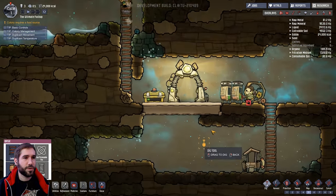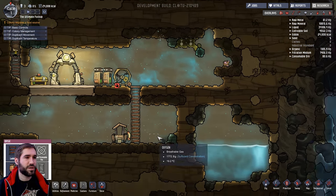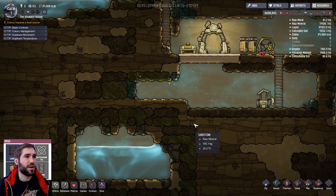We're going to make our way to the copper, get settled, then we can build our algae deoxidizer thingy, make some oxygen and be very happy.